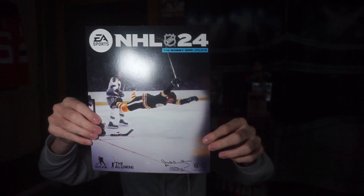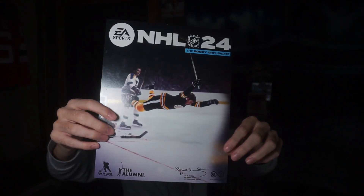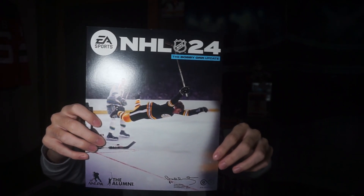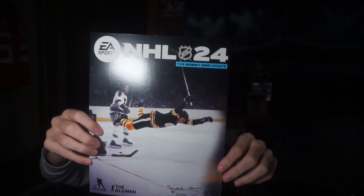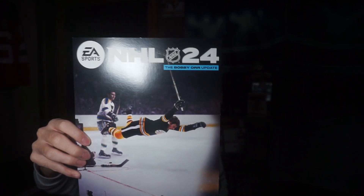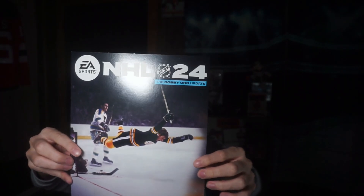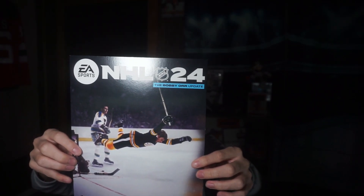Inside, it says this right here: 'You just received an NHL 24 holiday kit equipping you to play NHL 24's new holiday update. Your kit has everything you need to start or continue your EA Sports NHL season.' I actually got some NHL 24 codes as well — I can't show them on camera. It shows two Xbox and two PlayStation codes here, and I believe they're North American only. So I apologize for anyone in Europe.